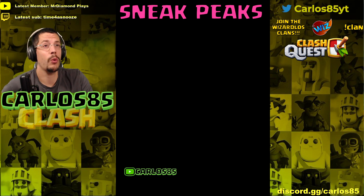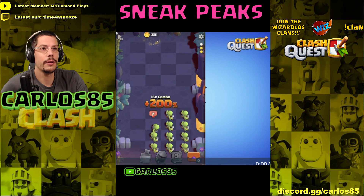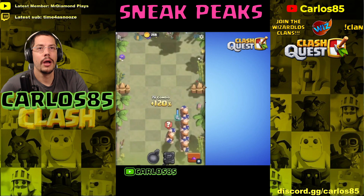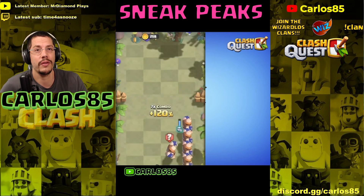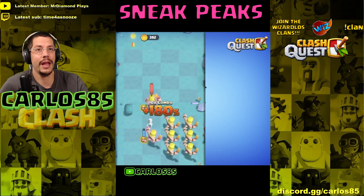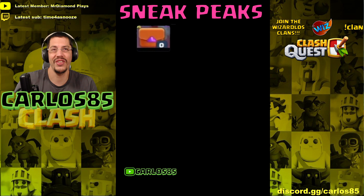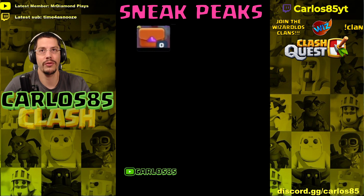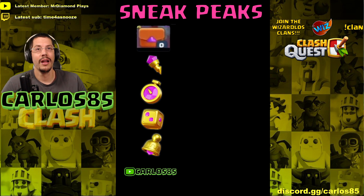One of the first sneak peeks we got was this video on Twitter — you can see a bag in the bottom right. We just see units running somewhere, and it is definitely a stage, not leaked, because we can see the three dots on the right side. Everyone was asking: what is that bag? We also started getting more stickers in the Clash Quest Discord server, and we had the idea that those stickers — four items including a wand, a clock, a dice, and a bell — could have something to do with that bag.